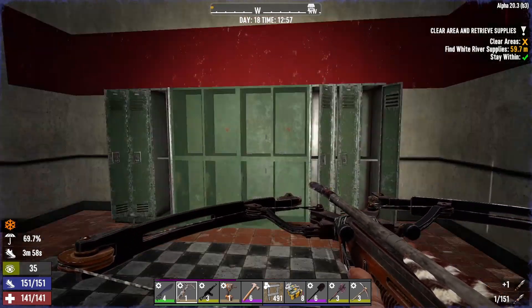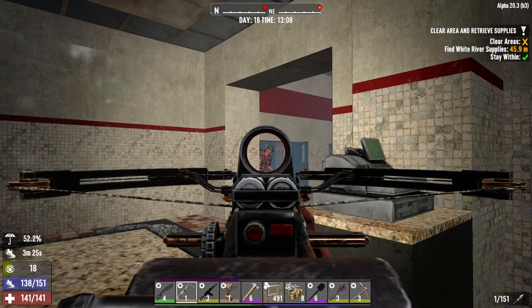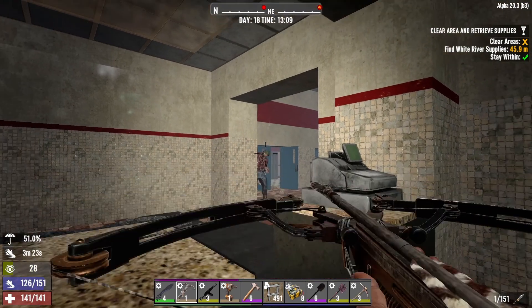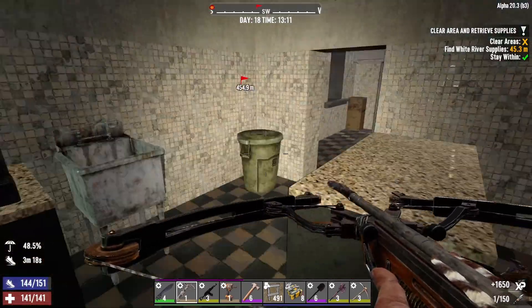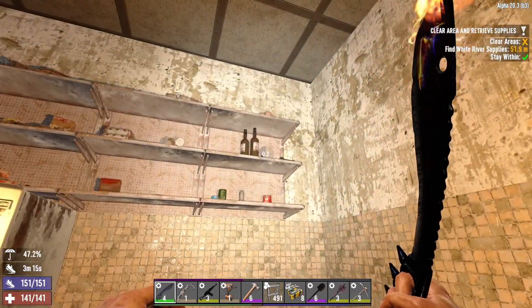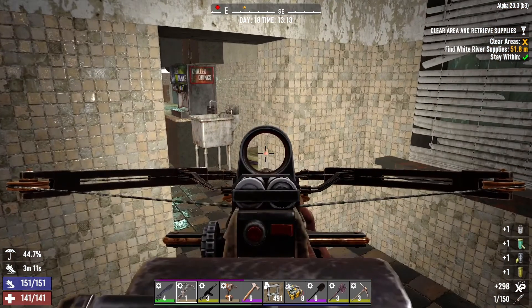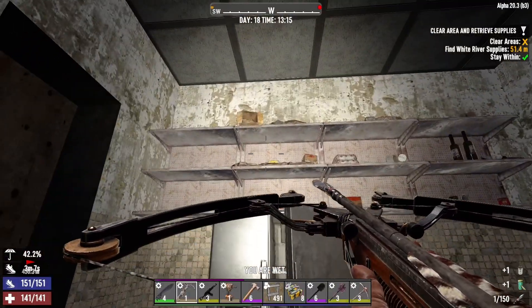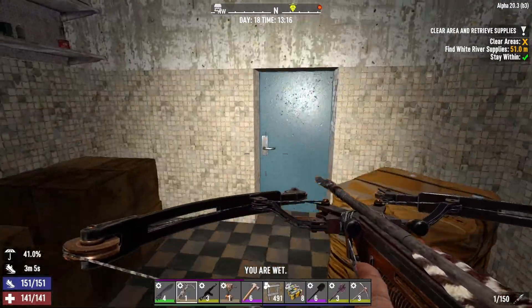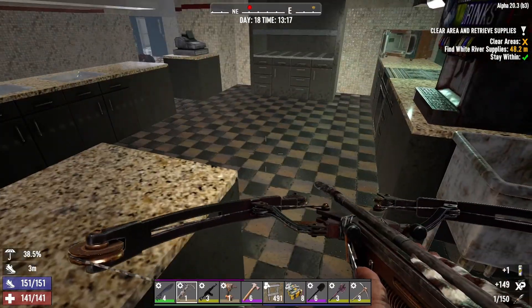Guys, when you shoot something with this crossbow — look at the pull on this thing. It's almost like a gunshot, man. You'd break your shoulder just trying to hold it. If you look at what's on it, there's like a battery setup in there — that looks dangerous. Maybe it makes sense that it kicks you back if you try and shoot someone.